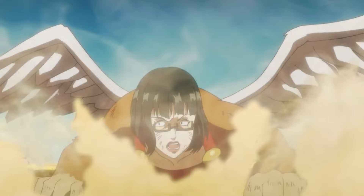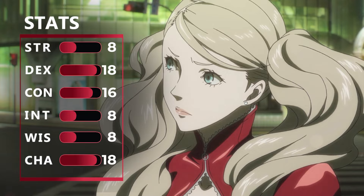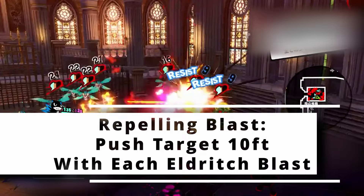At eighth level of Warlock you get another Ability Score Improvement, so we're going to go ahead and boost up our Charisma by two points. Then at ninth level of Warlock your spell slots upgrade to fifth level and you get one more Eldritch Invocation. I would take Repelling Blast so you can keep creeps away from you and really make use of the reach that your whip has.